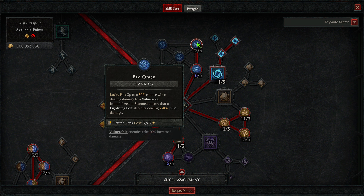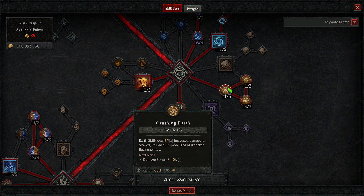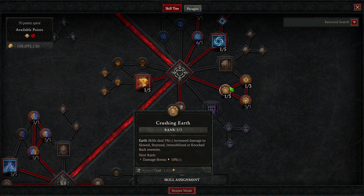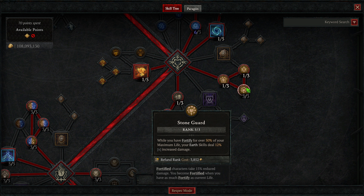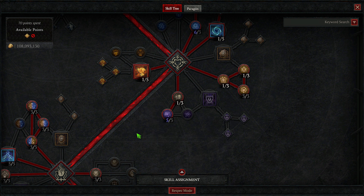Then we have Bad Omen — a lucky hit up to 30% chance when dealing damage to a vulnerable, immobilized, or stunned enemy to hit them with a Lightning Bolt. Then 1 into Crushing Earth — Earth skills deal more damage to CC'd enemies. 1 into Safeguard — Crit Strikes with Earth skills Fortify you for 3% of your max life, which gives us a majority of our Fortify. And then Stone Guard — while you have Fortify for over 50% of your max life, your Earth skills deal more damage.